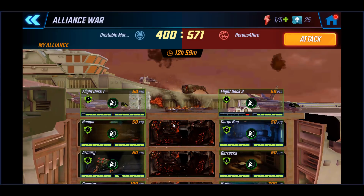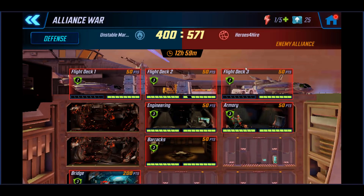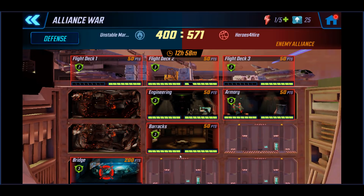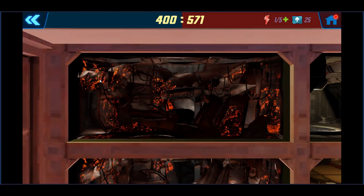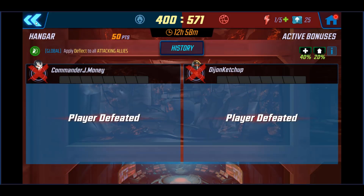Now jumping over to my attacking team — we picked the right lane to drill down into. We're going straight for the bridge right now. It looks like we've got four or five teams before we can clear that out. So right now we have claimed the security room and the hangar. That's alliance war — going back and forth.